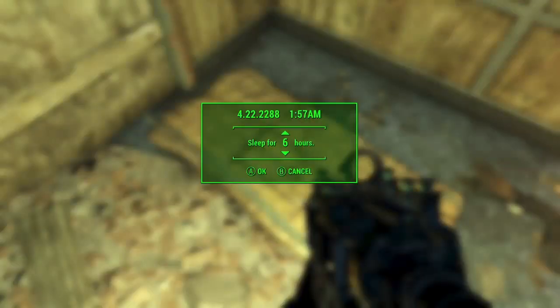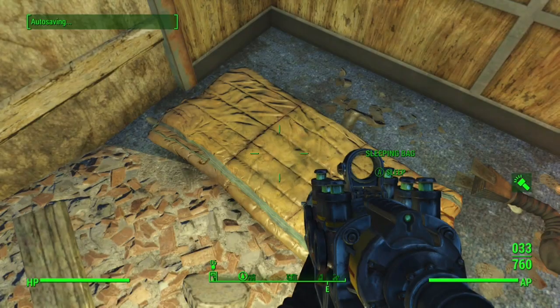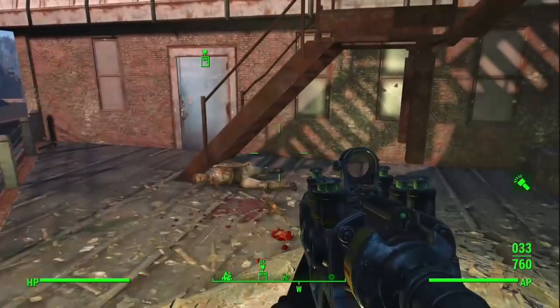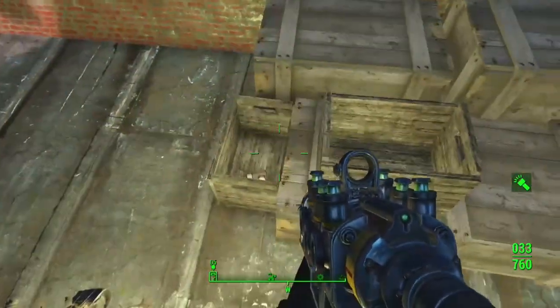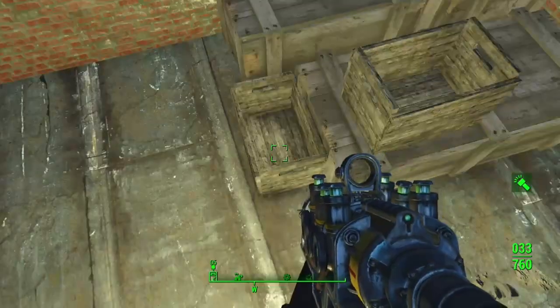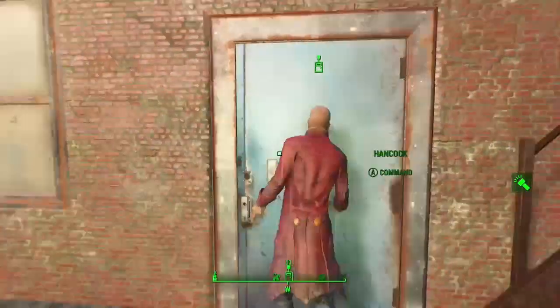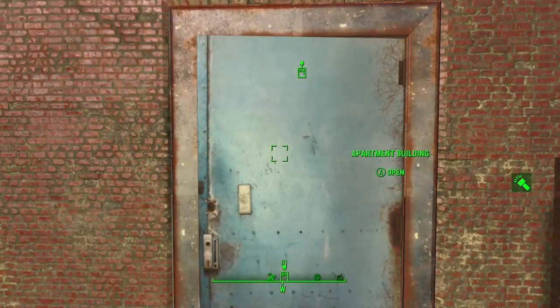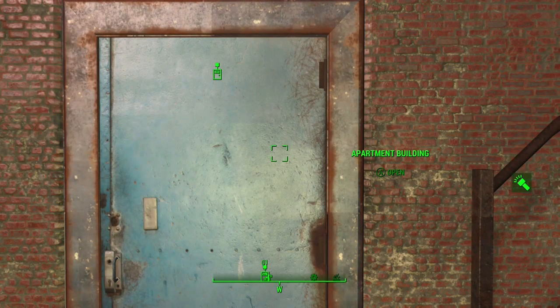Refractor gives you plus 10 energy resistance per rank, up to 50 total across 5 ranks, and requires Perception 7. Since robots deal energy damage, that's useful. Toughness is similar but for regular damage resistance. Scrapper allows you to get useful crafting materials — like aluminum and all that — from scrapping your weapons and armor, so if those materials are needed for building robots, that's a solid perk.